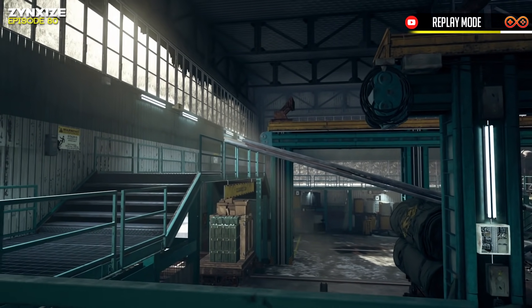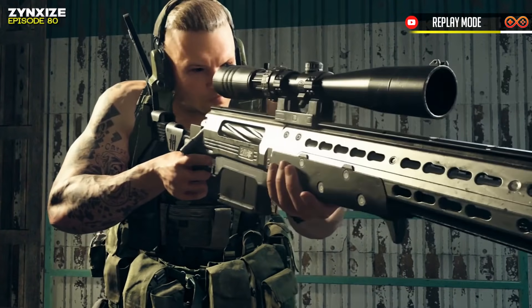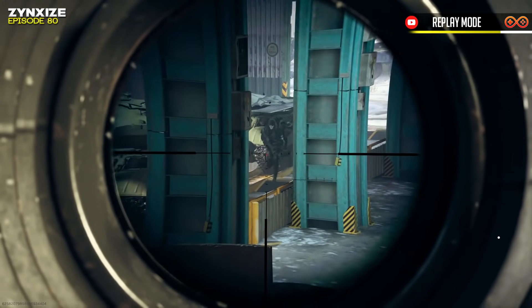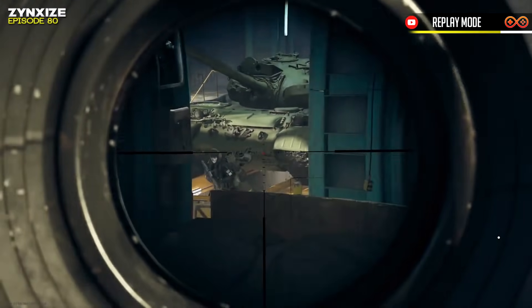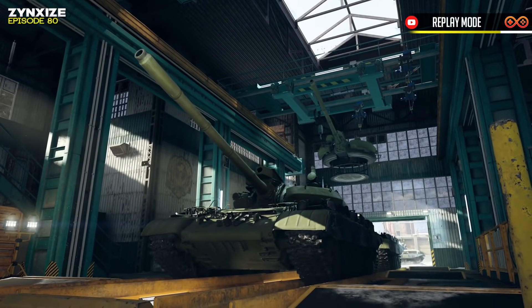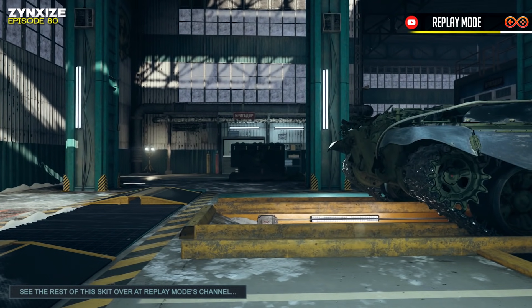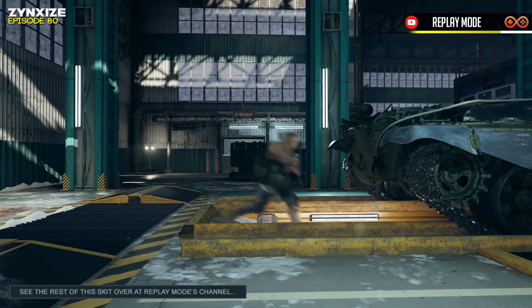Inside the main warehouse there are catwalks all around the border which would give you a great view of the whole place, except there are giant pillars in the way blocking you from seeing even the most obvious of players. In the middle of the warehouse there's a tank that you can sneak under as a means of escape — just remember to slide as you approach so you don't look like a complete dumbass.